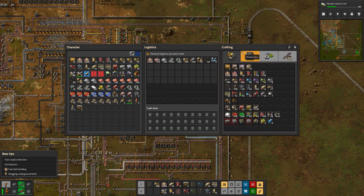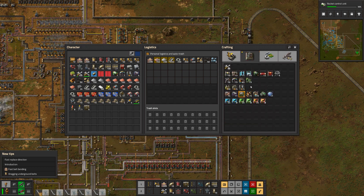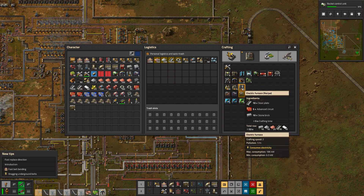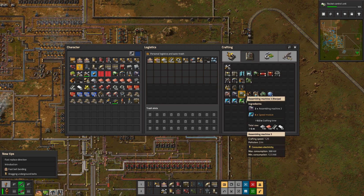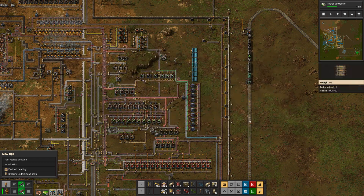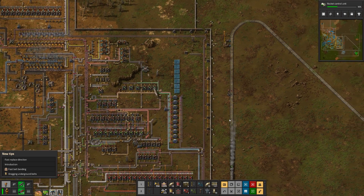Let's see here — I'm going to make three of those, make some of these. Thirteen of these fine electric furnaces — I'll take all that I can make. Oh, that's new — it was showing me the new thing. The assembly machine level three is new. Okay, I'm going to get all this stuff done.